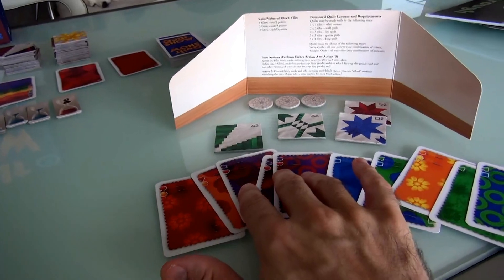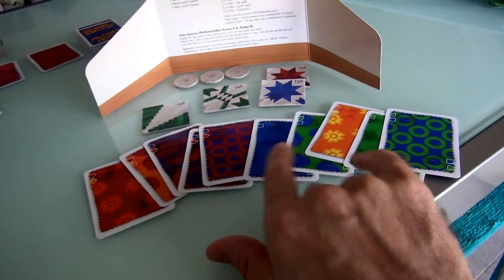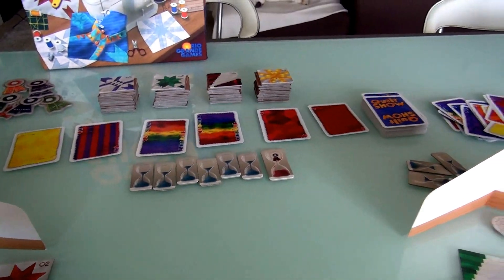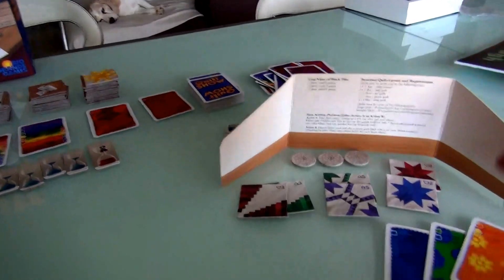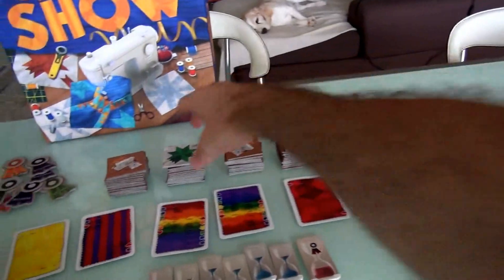She could definitely get this purple, and she could get the red, and she could get the green, and she could get the yellow — she could get all of them. Jen's going to play it all: 2 reds to get the red, 1-2-3 purples to get the purple, and 1-2-3 greens to get the green. So now she's got a potentially winning quilt.